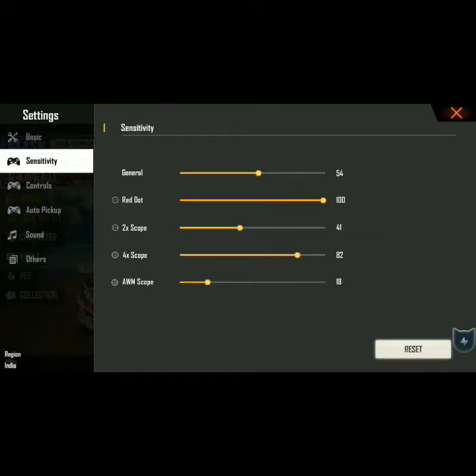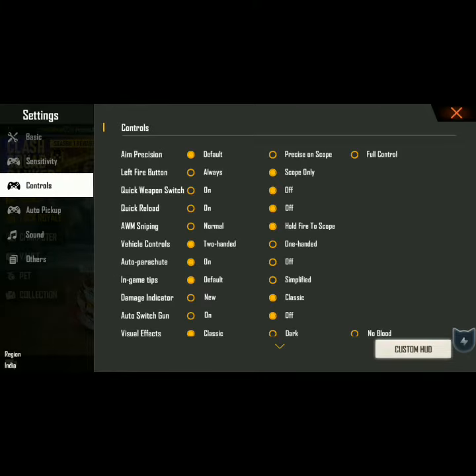If you want to set the sensitivity, next drag and drag. Next, select the controls.